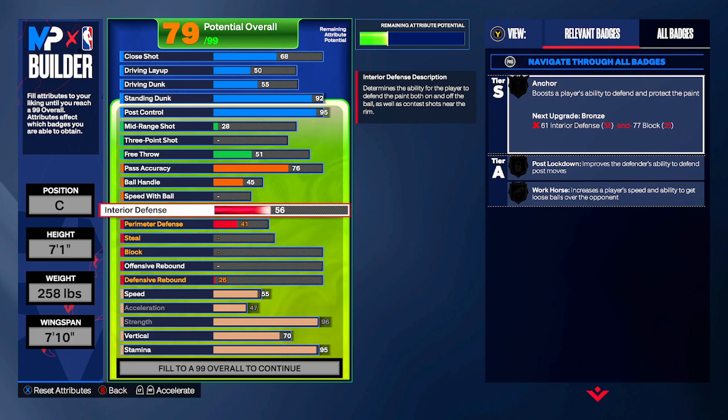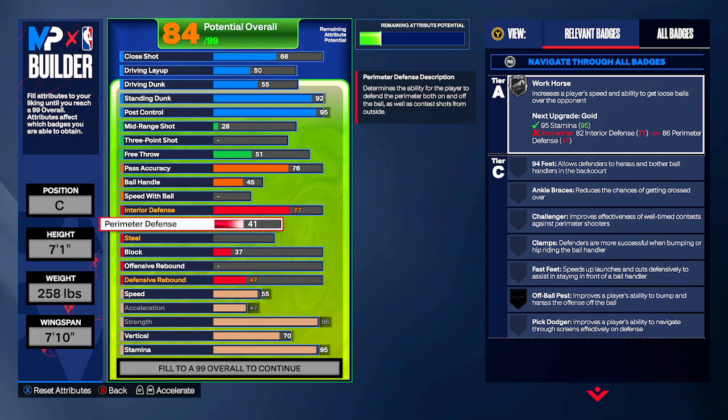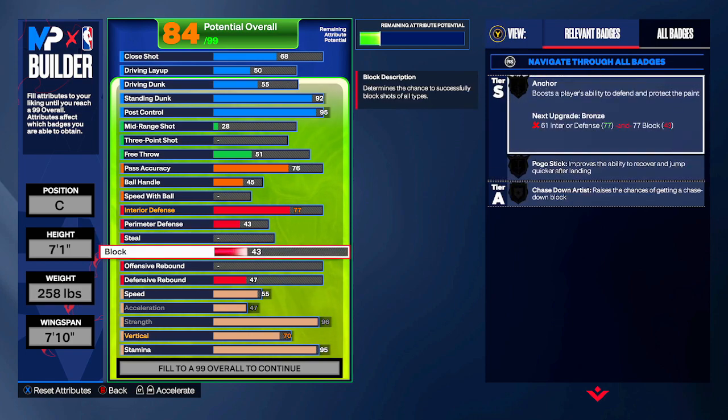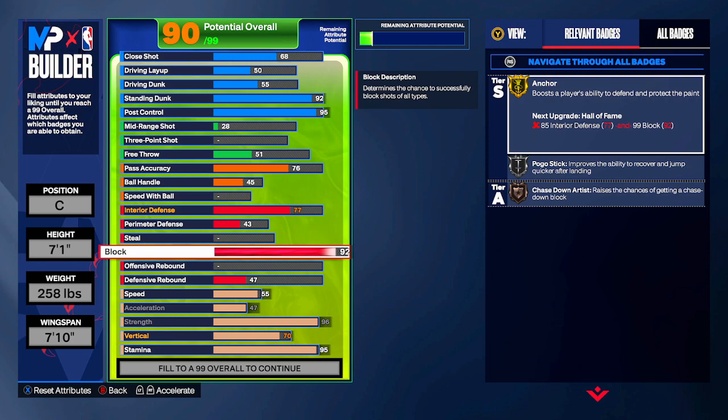Moving to defense — Shaq had 92 interior. These superstars are so hard to replicate; we're taking interior up to 77. Perimeter defense we'll bump to 43. For steal, he had around 55 — steal is so expensive in 2K24, so we're forgoing it here to put points elsewhere. For block, Shaq had around 89 — we're taking that up to 92 to get Gold Anchor. With the 77 interior and 92 block, you also get Silver Pogo Stick and Bronze Chase Down Artist to unlock some chase-down animations.